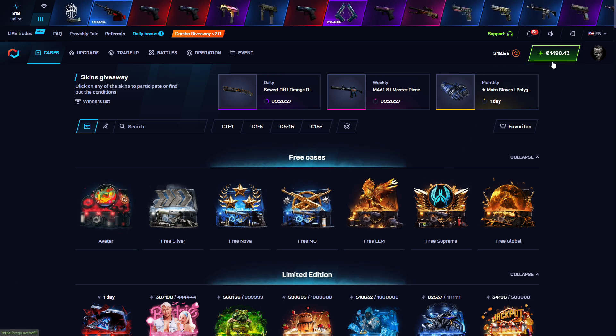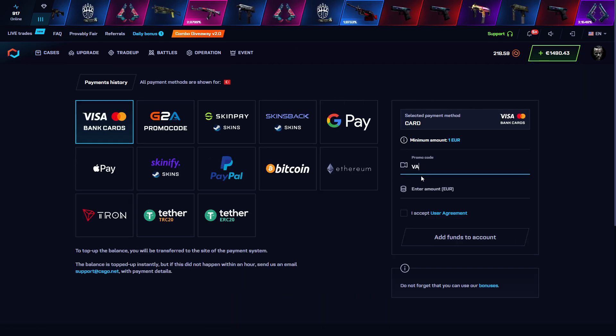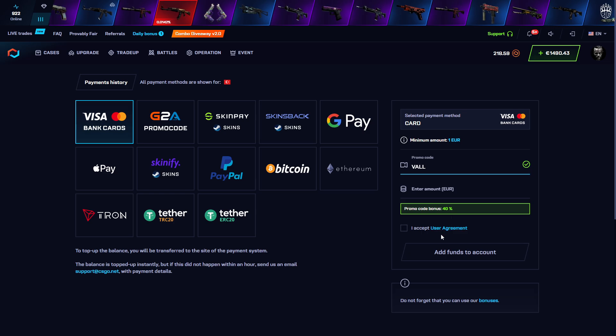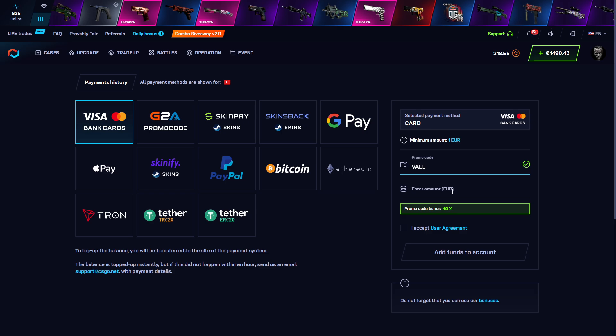Today I'm going to show you how you can get easy profit on CSGOnet. Before that I want to show you my promo code. My promo code is VALT. You can go here and type VALT, you will get 40% bonus on your deposit. For example, your deposit is $100, you will get $140 guys.